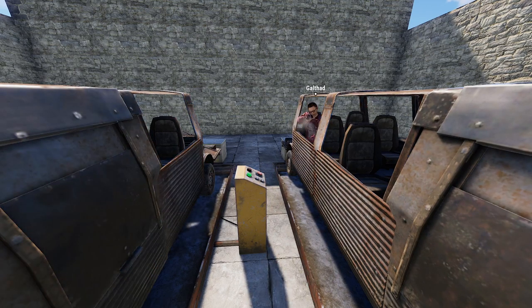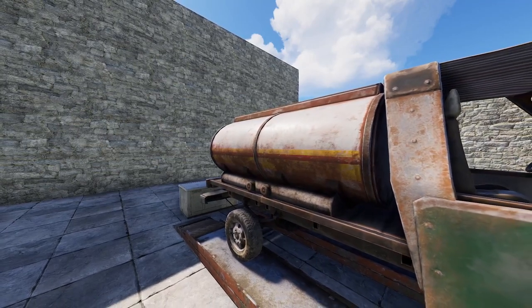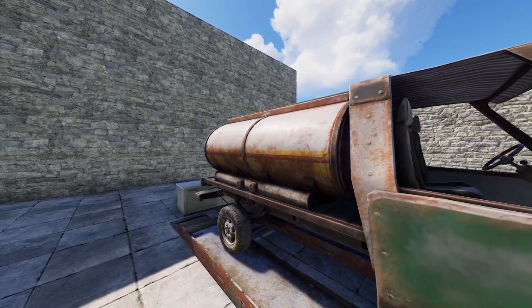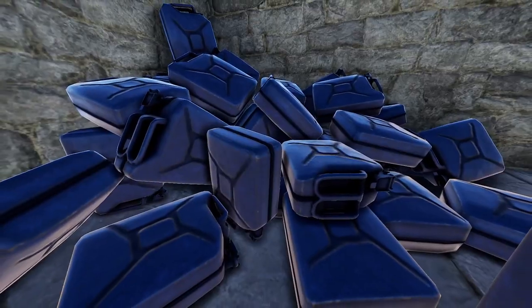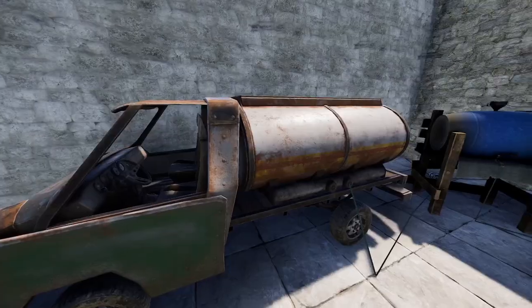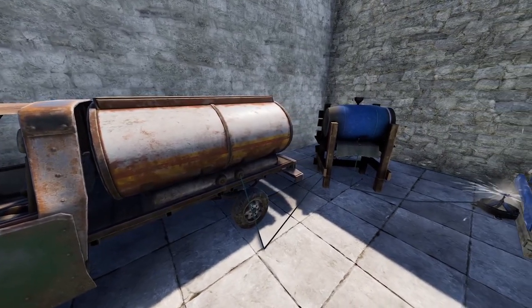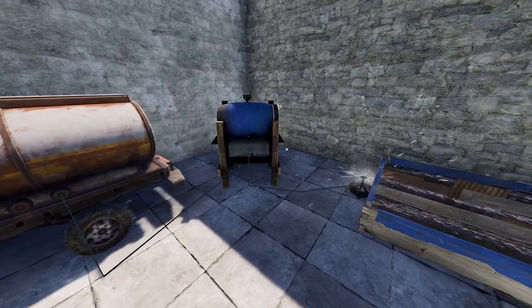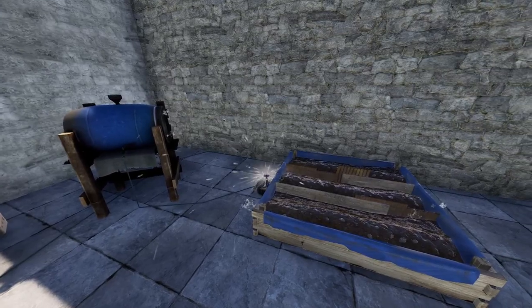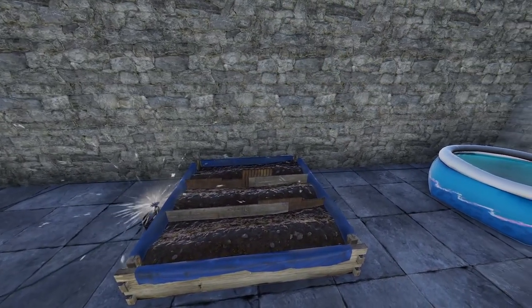If you don't care about having room for extra passengers, then there's a few other modules you might be interested in. Firstly, the fuel tank. This thing takes up two vehicle slots, but it can store a ridiculous 200 litres of water - that's 40 blue water jugs. Depending on where you've built your base, you may not have convenient access to fresh water. This will sort out your farms, hydration needs, and pools for a good while. The downside being that the vehicle is now dedicated to this, as you can't remove the fuel tank if there is liquid inside it.